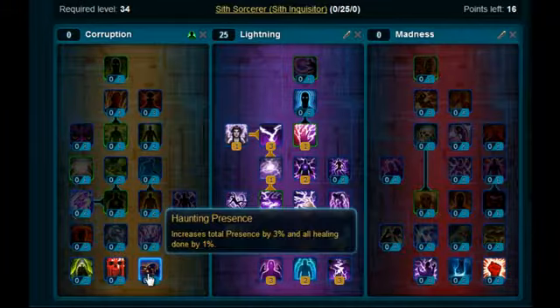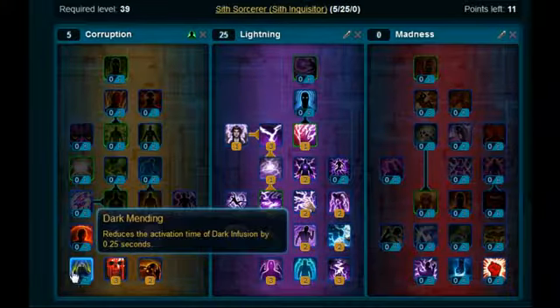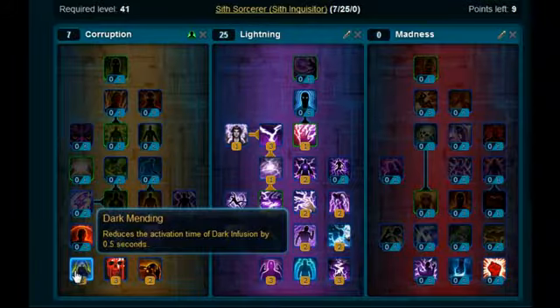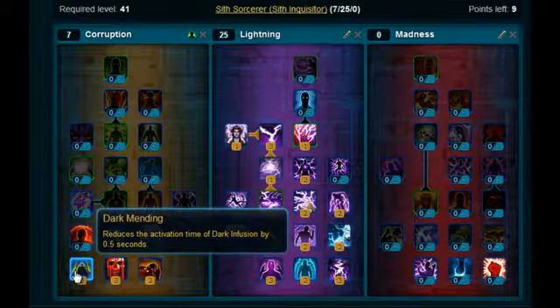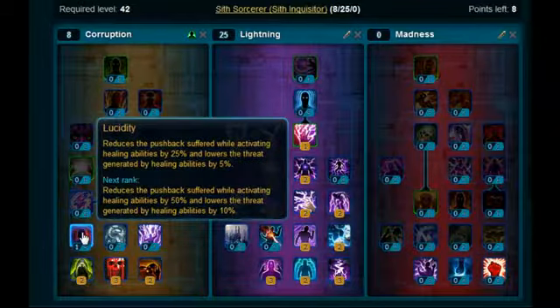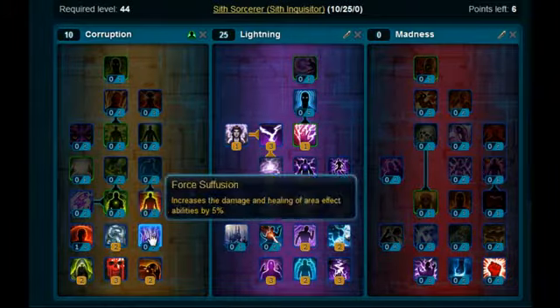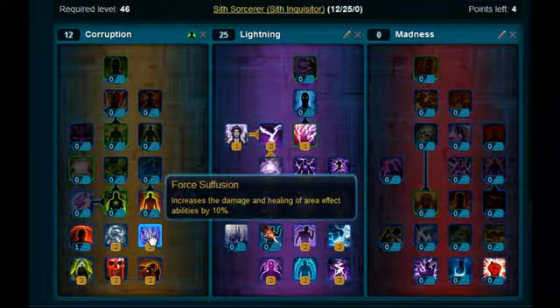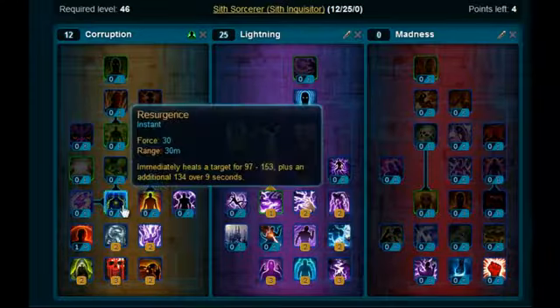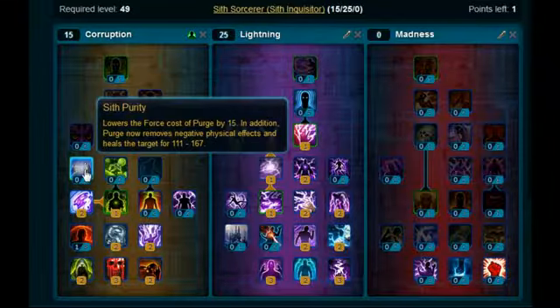In the corruption tree, you want to put two on Haunting Presence, three on Seeping Darkness, and two on Dark Mending — which is a cool skill because Dark Infusion is really needed, especially when you've got your companion and you can send them into combat and just keep spamming that to heal them when you're leveling. Lucidity — just put one point on there. Put two on Empty Body, which is a good skill as well — it increases all the healing that you have. Stick two on Force of Fusion, then one on Resurgence and two on Force Bending. And lastly, pick up Sith Purity as well.